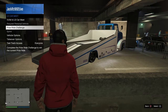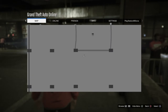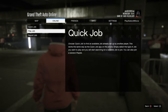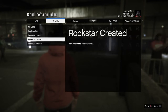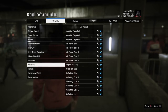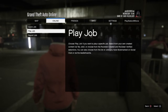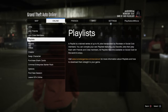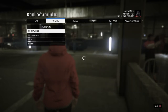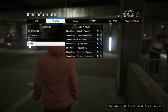To find the races, press Options or Start, go to Online, then Jobs, then Play Job, then Rockstar Created, and they'll be in the Races section. Alternatively, get a friend or make a playlist and put all the street races you find in Rockstar Created.